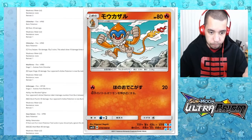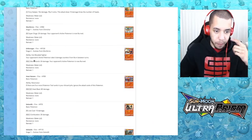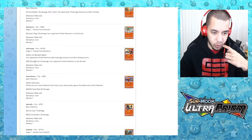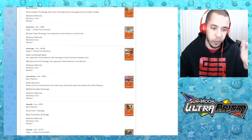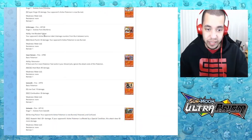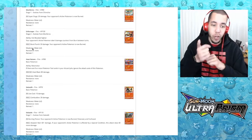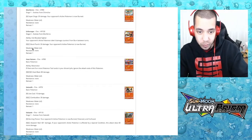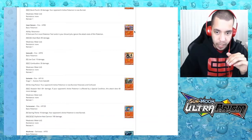We have copy-paste Chimchar and art Chimchar, Monferno, and holo Infernape. Infernape's ability, Hot Blooded Fighter: your opponent's active Pokemon takes six damage counters from burn between turns. So if you use Burst Punch — only two energies for 50 damage — and your opponent takes six damage counters between turns, that's wild. That's so good.